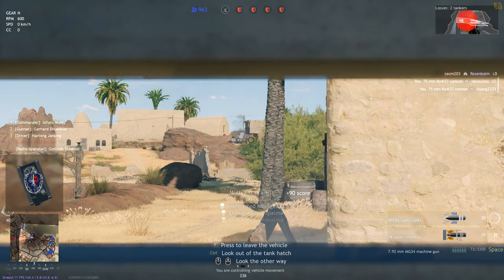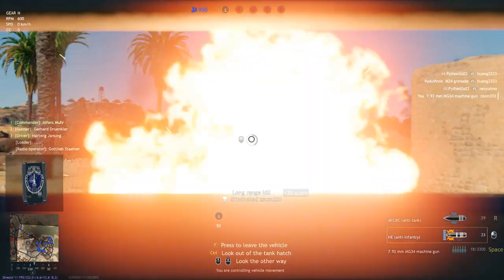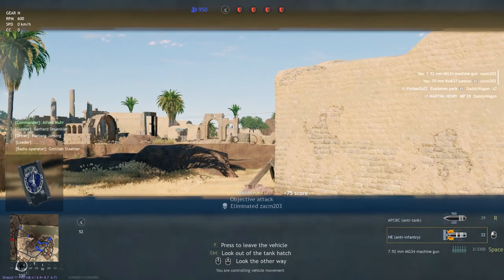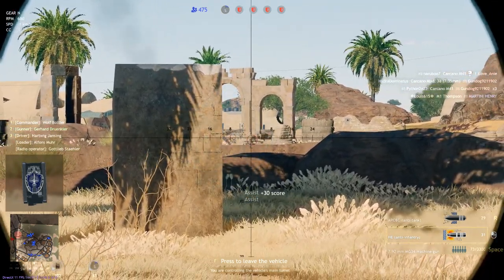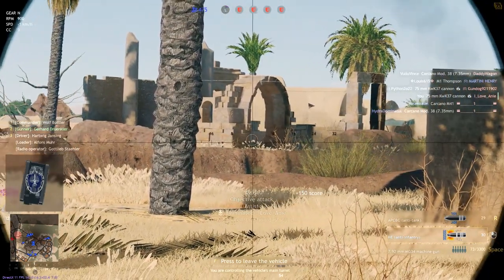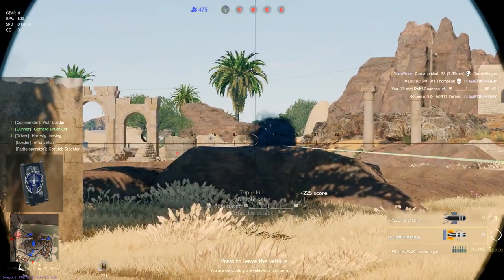Moving down to its performance — the real question is how does this tank perform in the Battle of Tunisia? The primary armament is a short-barreled 75mm gun. It has armor-piercing ballistic cap rounds and high explosive. The high explosive rounds will devastate infantry no problem. This tank is an infantry killer. It also has the capability of going through lightly armored vehicles such as the A-13 and the Daimler armored car.